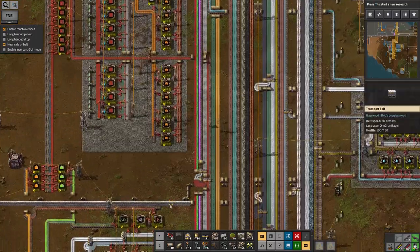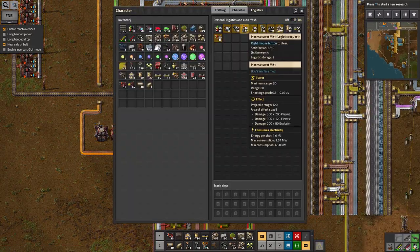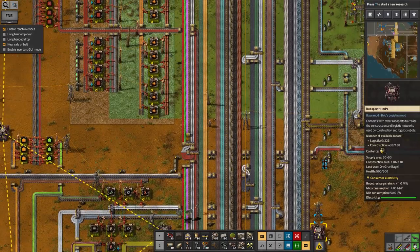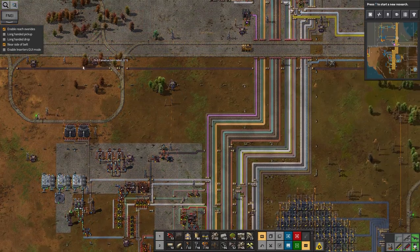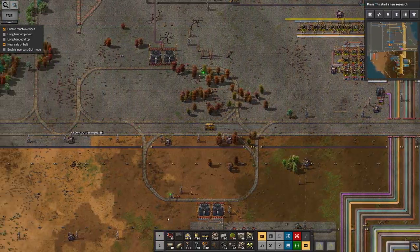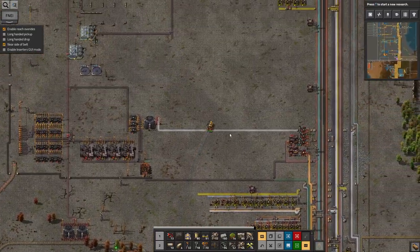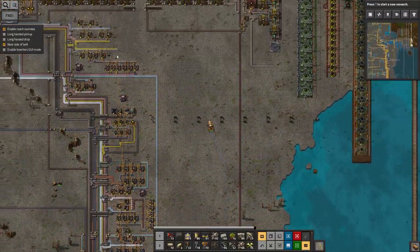There are far fewer plasma turrets available down here for pickup than I was expecting. They've all been taken by the logistics network. Let's claim a few more of those. I also want to steal as many construction robots out of these robo-ports as I realistically can, because that's something I'm going to need for the construction vehicle - it doesn't have remotely enough in it at the moment. There might be some more over here by the depot. There's loads in there - that's probably enough. I've still got almost 400 in my main construction network, so that's not too bad.